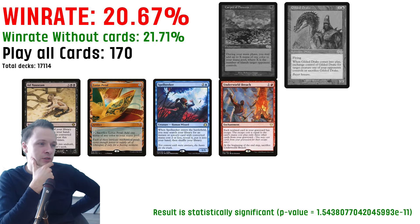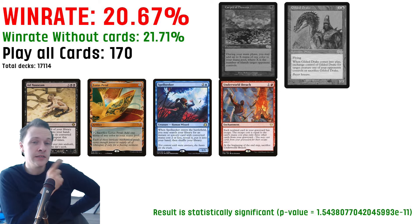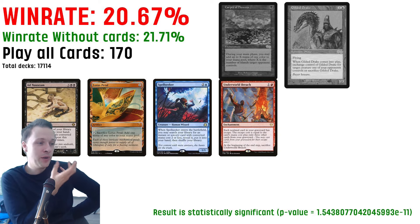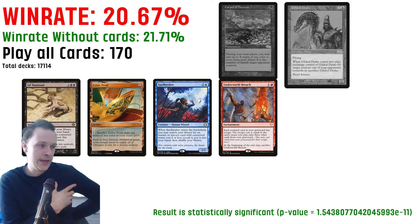We also have this variant: Adnos, Lotus Petal, Spellseeker, and Underworld Breach. There are 170 decks playing this — Grixis Nala is a big contributor to this number — but the win rate is 20.67. Adnos and Underworld Breach are some really good cards in this format, and Lotus Petal is super popular and usually gets a very high win rate. But when we throw Spellseeker into the collection, the win rate drops to 20.68 — not good.